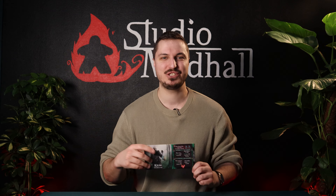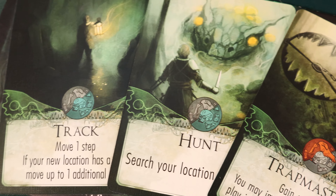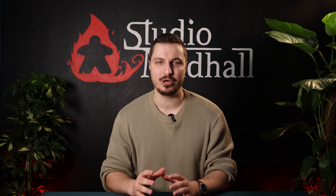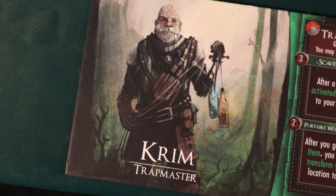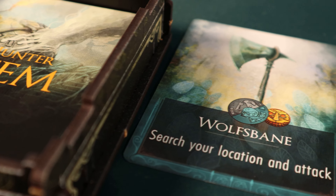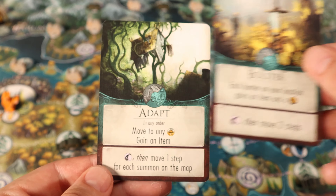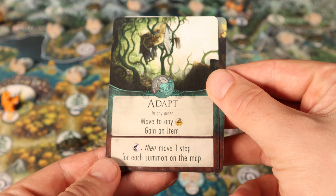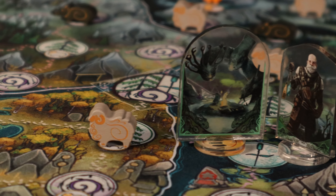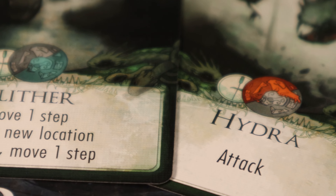Krim, everyone's favorite tech-savvy superstar. Krim excels at card advantage. In Beast, every card represents an action, and the more actions you have the more likely you are to succeed. Krim is all about items — gaining them, playing them, and giving them to other hunters. He really benefits from playing cards that give you items, such as Bolster or Adapt. When choosing characters, Krim is a great pick against beasts who are good at transforming and have their ability cards locked behind their preferred habitat.